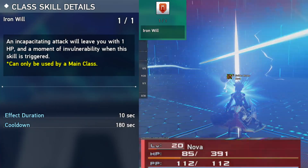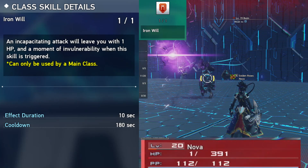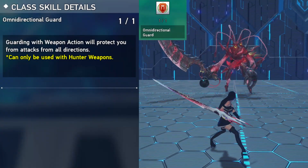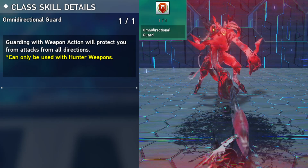Next we have Iron Will. You'll survive with 1 HP but it has a 3 minute cooldown. It also grants you invincibility for 10 seconds. Omni Directional Guard will let you guard attacks from all directions. Without this, you'll just be guarding what is in front of your character instead.